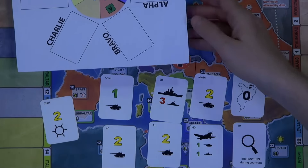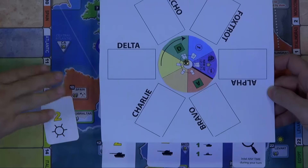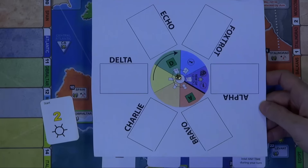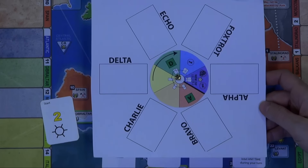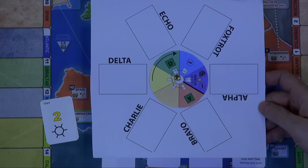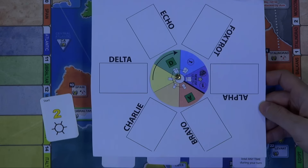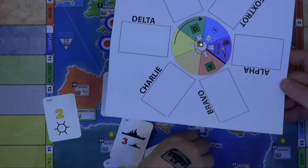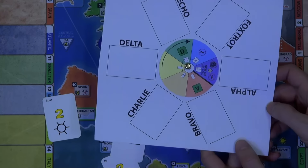What you do is you have this lovely wheel called your operation wheel. On your turn you collect your cards, and if you want to, you can start a new operation.